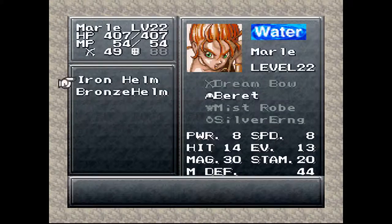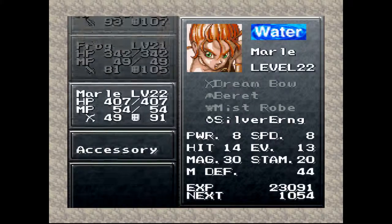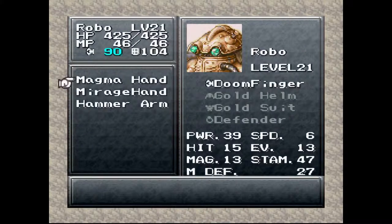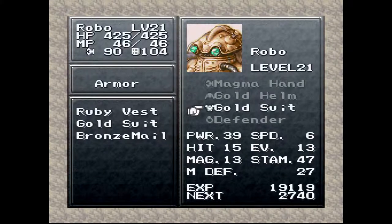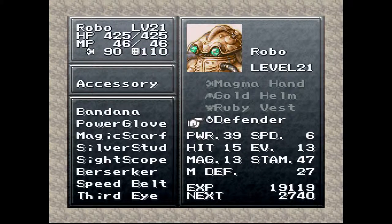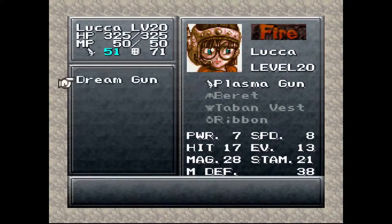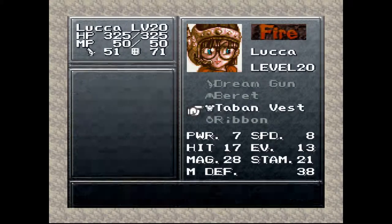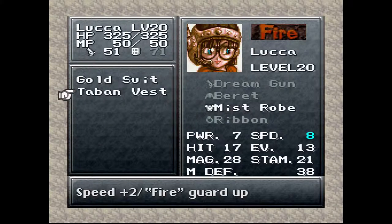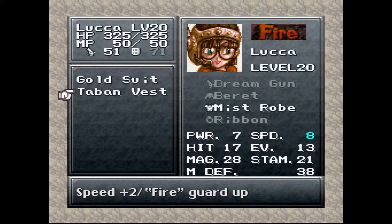Dream bow for Marley ups her attack by 13. Ruby vest is actually worse for her in terms of defense rating. Luka's attack goes up by 13 as well. Robo's attack by 11 — he could use the ruby vest, gives him 6 extra defense. I wanted to give Robo the ruby vest giving him 6 extra defense, but it's a lower defense rating, so we're going to switch her to the Mistrobe because that's an increase of 21 defense, which is quite a lot.